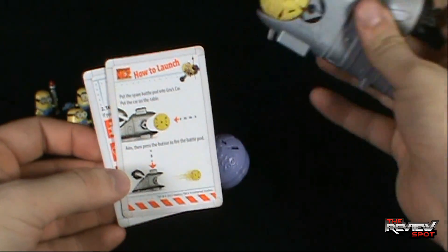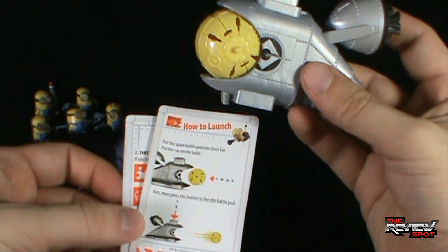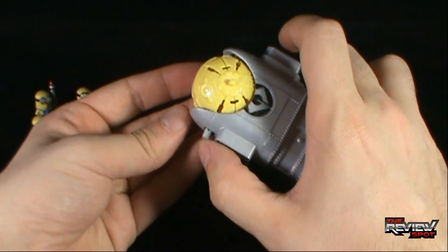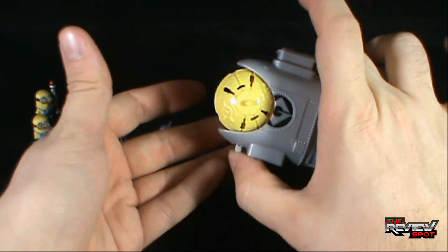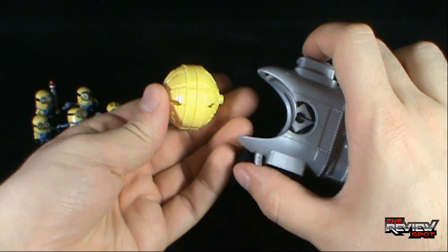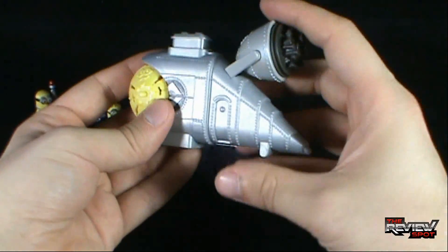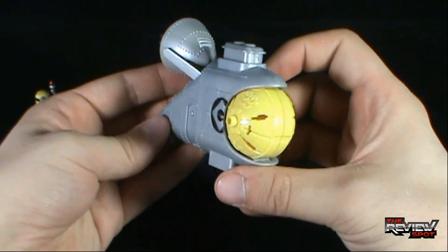For how to launch, you have the Gru car launcher. Put the car on the table, aim, and press the button to fire the battle pod. I noticed there's a second button on the bottom - when the car is sitting on the table, that button is against the surface and fires really, really easily. To load it, you just snap it back into place. The launcher looks really neat with some nice details - it's a nice silver color with rivets and little details that are a nice added touch.